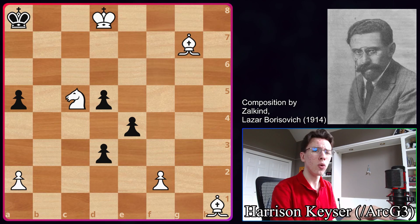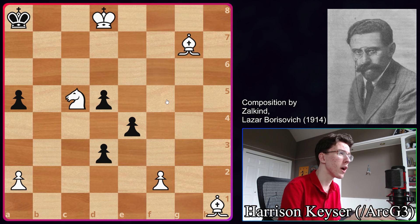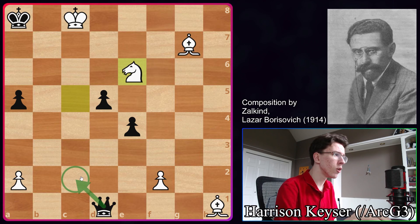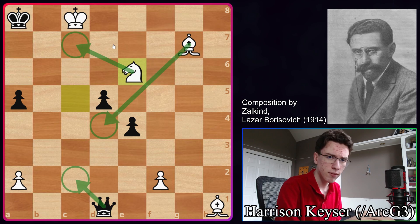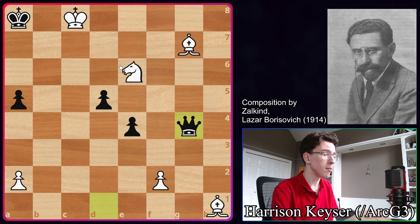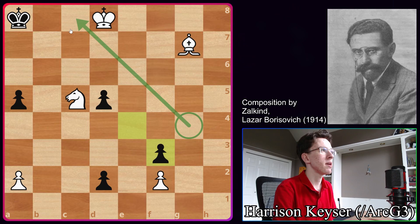Now, the last mystery of this study is why can't we just go for this mating net straight away? Why do we have to throw in Bishop F3? Why can't we just go King C8, Knight to C7, and Bishop D4 straight away? Let's see what happens: black starts with D2, we bring the King to C8, and now if black promotes, when we play Knight E6, black doesn't have to go Queen C2. The threat is obviously Bishop D4, Knight C7, which is either going to be checkmate or win the queen. But black can actually play Queen G4, pinning the Knight — so Knight C7 is no longer possible and black is actually going to win. That's the reason we need to start with Bishop F3: this pawn blocks the diagonal, so there's no pin on G4.